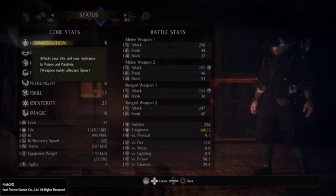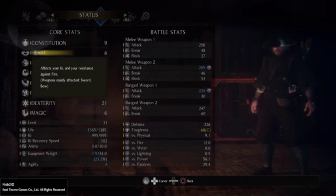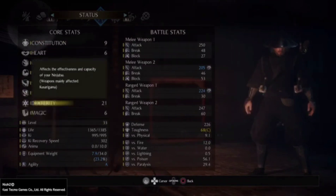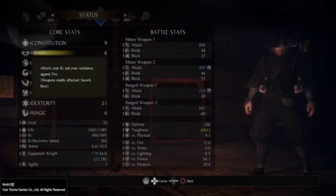I can't stress enough — pick your build early. I dumped nine points into constitution, starting from five, because it affects your life, and you can't be mad at extra health. I also put one point into each of the other stats that are at six, mainly because certain armors will require you to be at certain stat levels. Most early armors require around six, so I got everything to at least six before dumping everything else, so I could wear whatever armor I wanted without any restrictions.